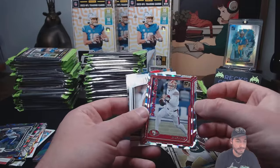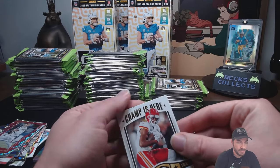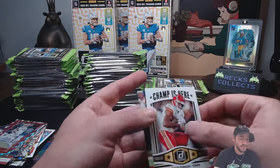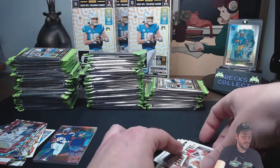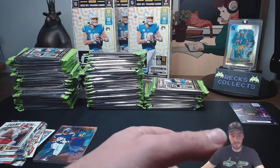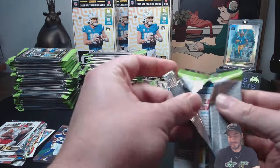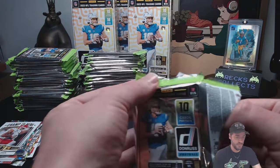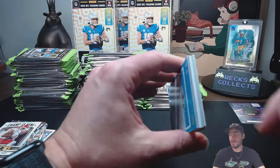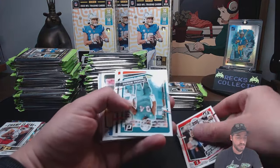Brock Purdy. Champ is here — JuJu Smith. Got one of the last cards ripped, and then a Dart throwback. Sometimes you can feel the thick pack — the more rips you do, you can see it right there, nice and thick. Zach Wilson, Mixon, Big Shot, Hendon Hooker Rated Rookie — might be a good backup there.